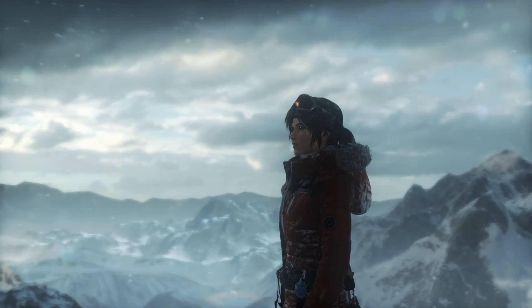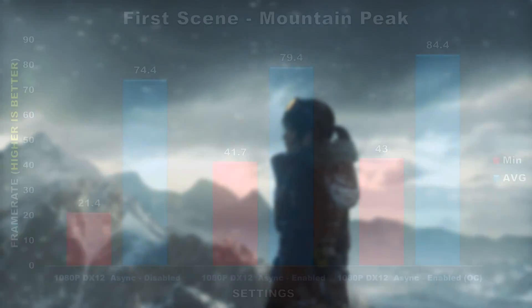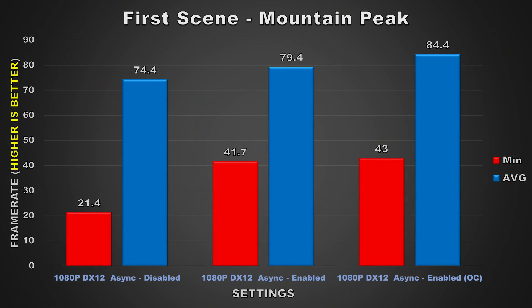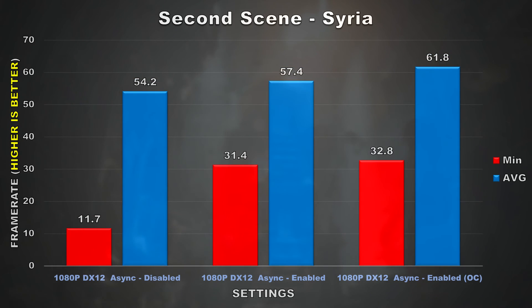Alright, to start off I'll be showing you the results obtained when running these tests at 1080p. For the first scene, which shows Lara Croft standing on the mountain, we can see from the graph that with async enabled our average frame rate increases by 5 FPS, and when running the graphics card overclocked the performance is increased by another 5 FPS. What is also interesting is that the minimum frame rate is also increased significantly — we're seeing a jump of just over 20 FPS.